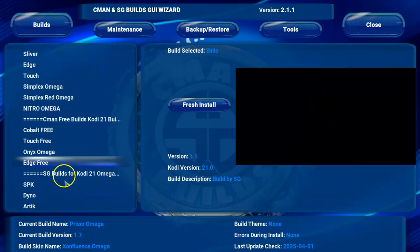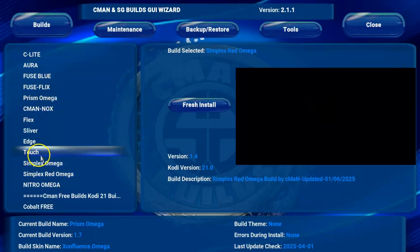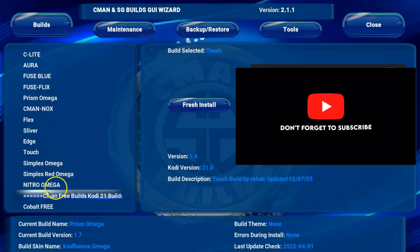All these builds are working: Simplex Omega, Simplex Red Omega, Retro Omega, Prison Omega, Fuse, and Fleeks — these are the builds available within this particular build.